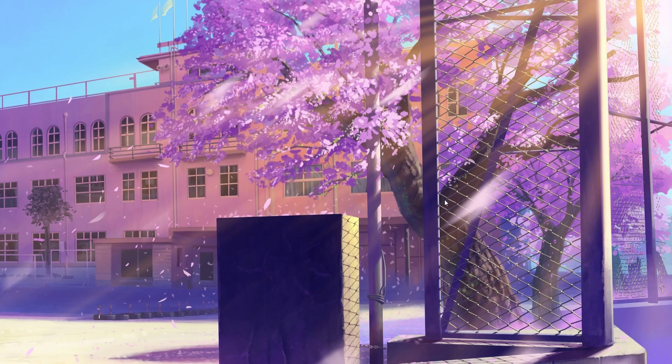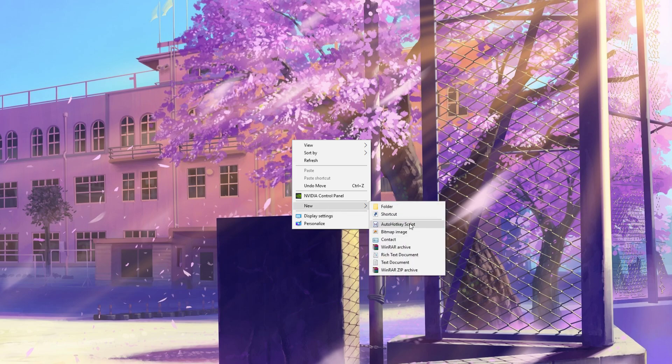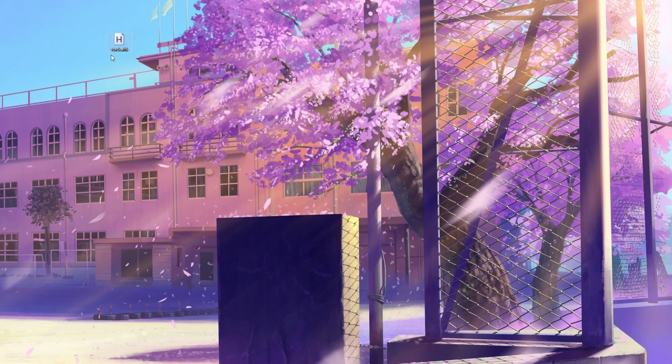Once you've installed that, right-click on your desktop, new, AutoHotKey script, click that. There it is — you can name it whatever you want. Once you've named it, click edit, and this will come up.